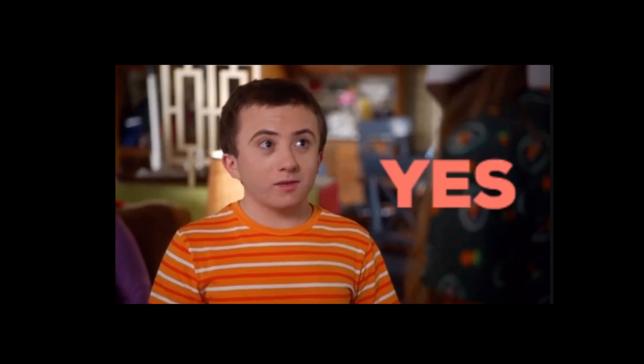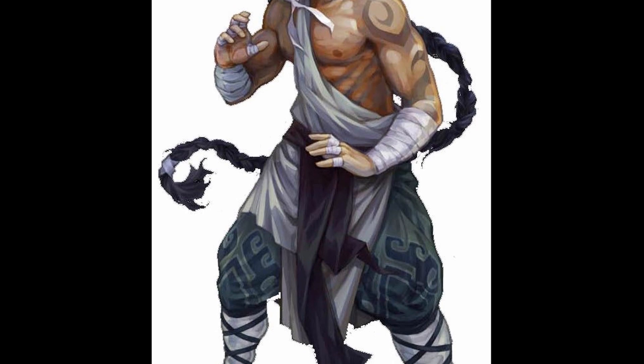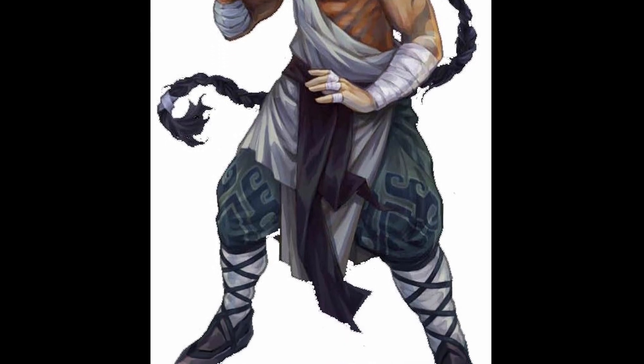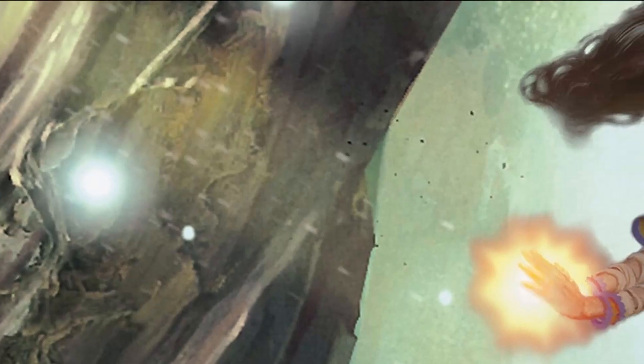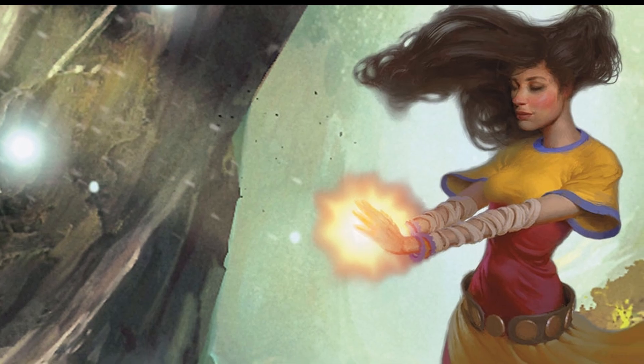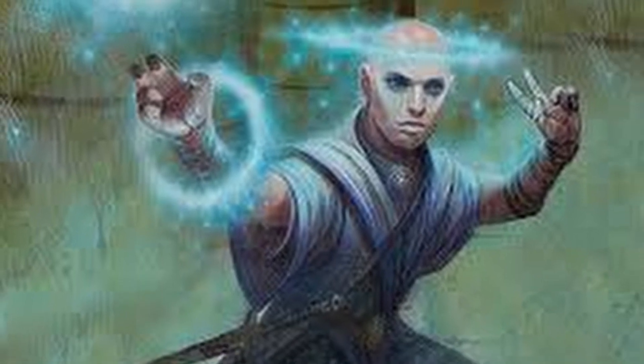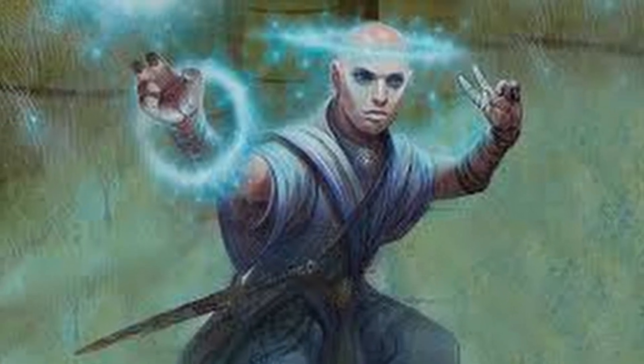Do you want to play more like a ninja character who has mastered the martial arts? Meet the Monk class. Monks don't wear armor — they don't even need a weapon. You could literally just run around half-naked and punch your enemies to death. Monks harness magical energy called ki, and they can use their ki to bolster their defense, cast spells, or knock enemies prone. So if you're into parkour and you want to catch projectiles midair and throw them back at your enemies, you'll probably want to roll a Monk.